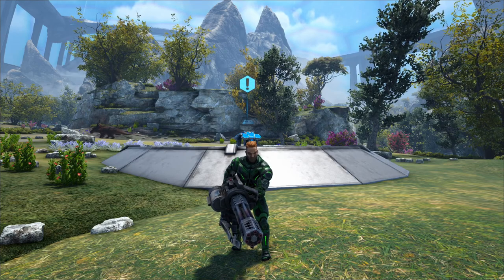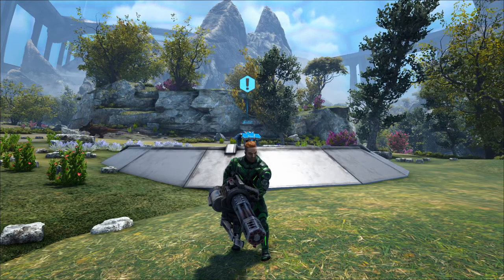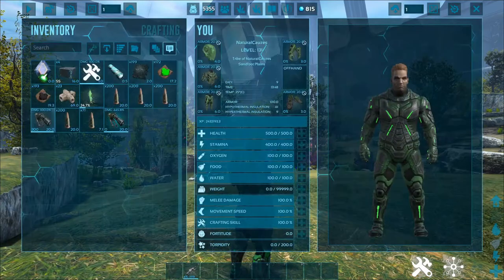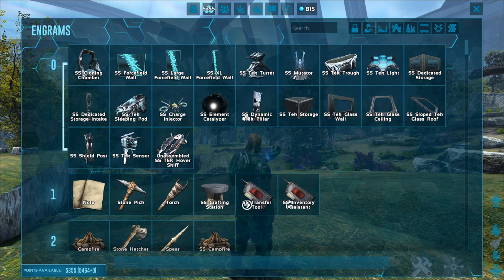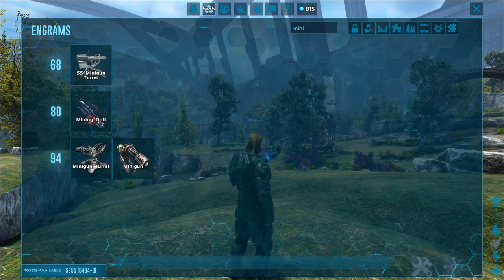In this video I'm going to be showing you everything you need to know about the minigun. The minigun is this super high fire rate gatling gun of death. The minigun is unlocked at level 94.